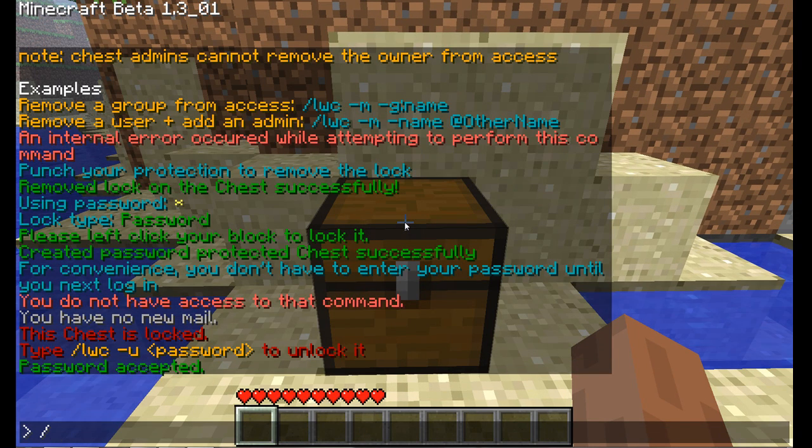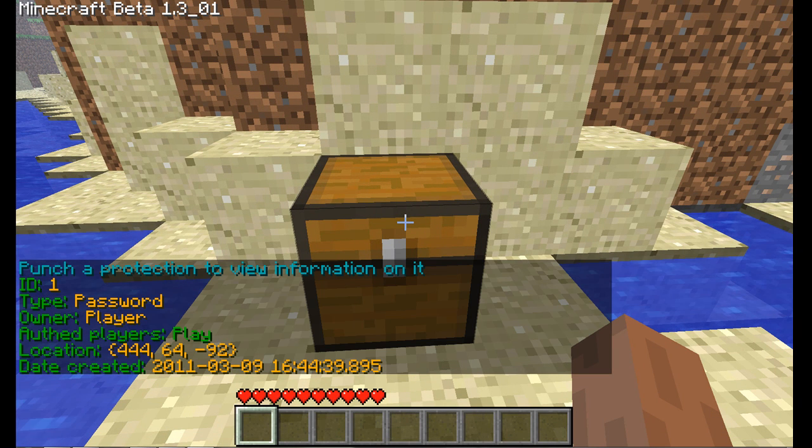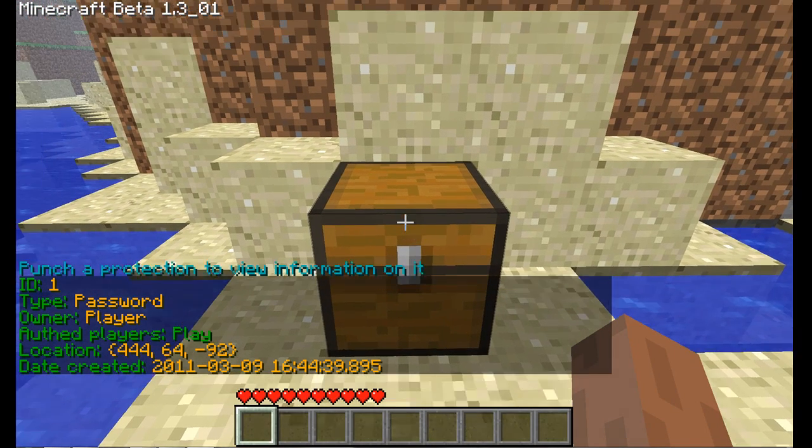To view access of the chest, I can do LWC -i and you can view all the information: what type it is, what ID, the owner, the location, and when it was created.